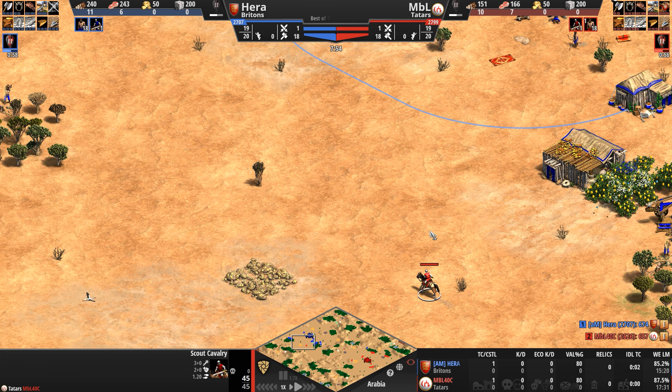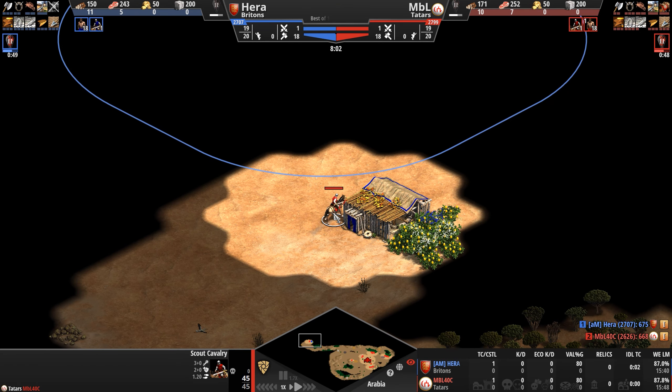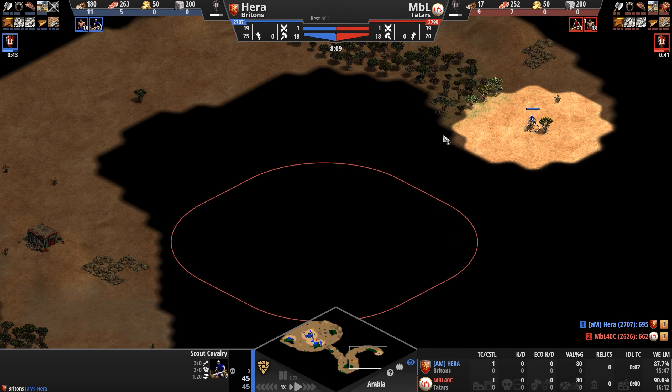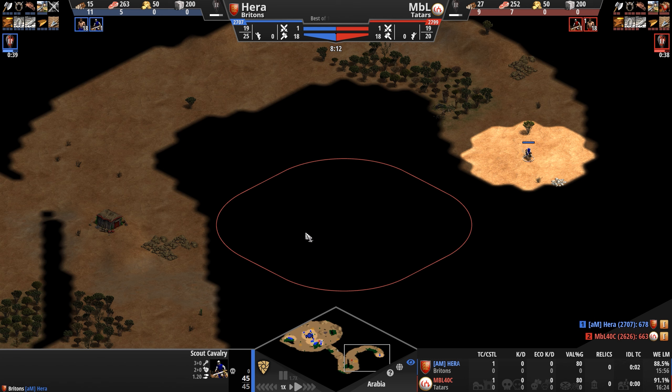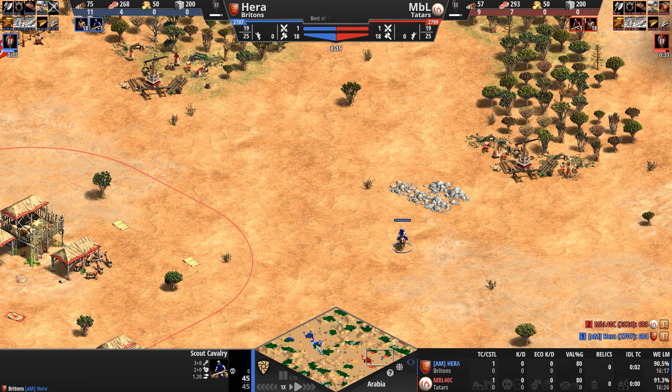MBL runs into the forest — not much there. He does see Hera's mill, and then gets a little sneak peek of a villager. Overall, I would give the base advantage here to Hera.